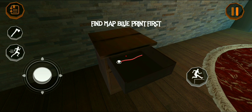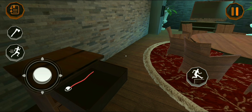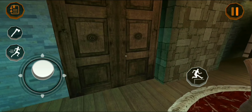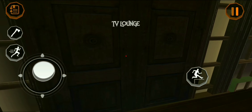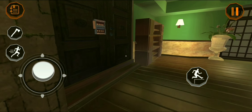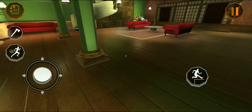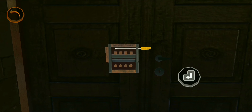Interact. Okay, you can't take this — not yet. Find map blueprint first. We need to find the map first. What is this? Okay, let's take it. Anything else? No. Library — okay, this is the library room.